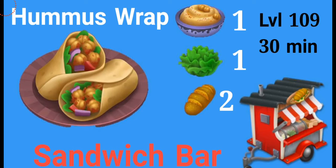The final product of the chickpea is the hummus wrap, which you'll be able to make in the sandwich bar. It unlocks at level 109 and time will be 30 minutes. You're going to need one hummus, one lettuce, and two bread. This could be a bit challenging considering you're going to need a lot of bread and of course the hummus which you have to make in the sauce maker first.